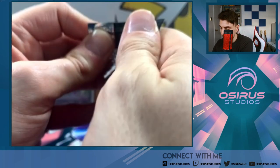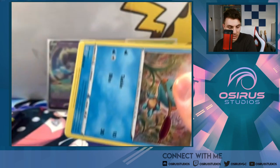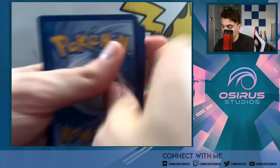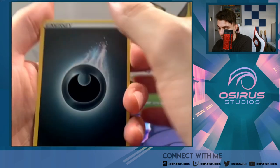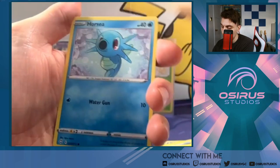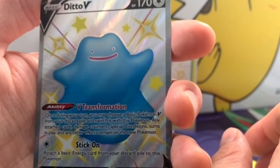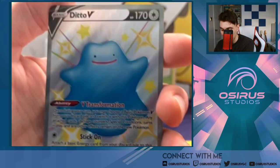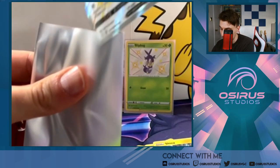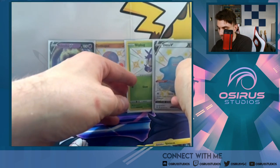Here we go — Charizard pack. Can we get that Charizard? I even just want a full art trainer at this point — I've not really had any big hits in the last couple of videos. Rotom, Rusted Shield, Eldegoss, Eevee, Horsea, Cacnea — and a Ditto V! There we go. This is actually the third Ditto V I've pulled, but this card is beautiful. And a Rillaboom Reverse Holo — we get our first hit from the Boltund box, and it is a gorgeous card.